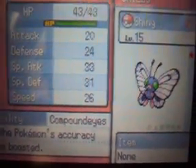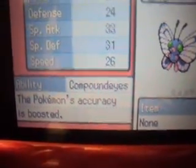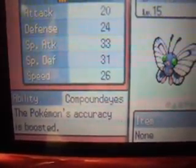Speed is 26. Compound Eyes, if you guys don't know what that is — the Pokemon's accuracy is boosted.